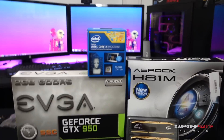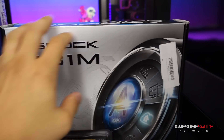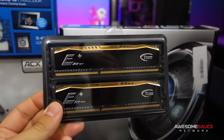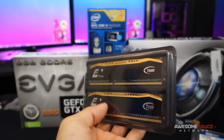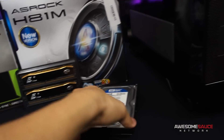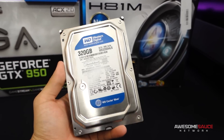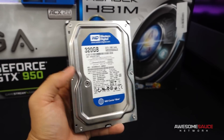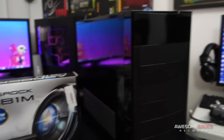Moving on to memory: this is an 8GB kit from Team, their Elite Plus series — two 4GB sticks at 1600MHz, and I paid about $35-36 for it, so not bad at all. For storage, all we need is something to boot from since we're not testing boot times. I went with a 320GB WD Caviar Blue, which is fairly reliable for the $20 it cost on Newegg.